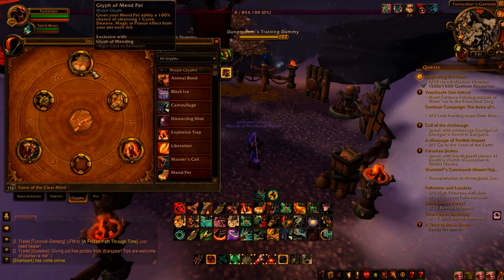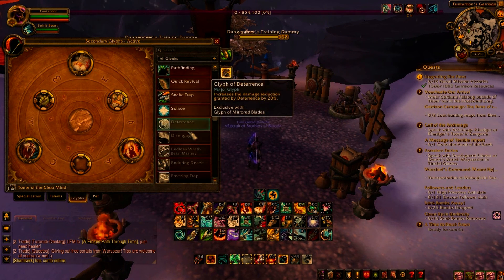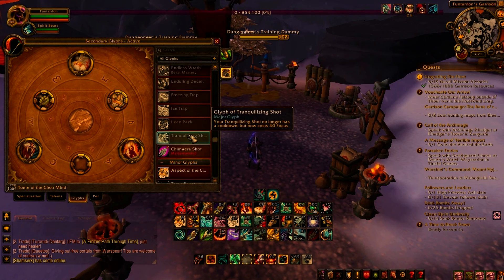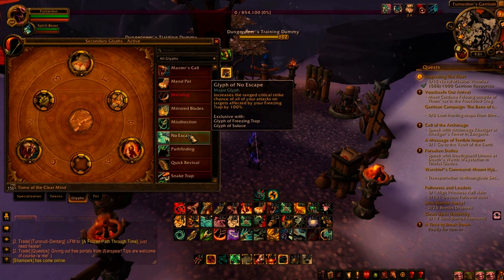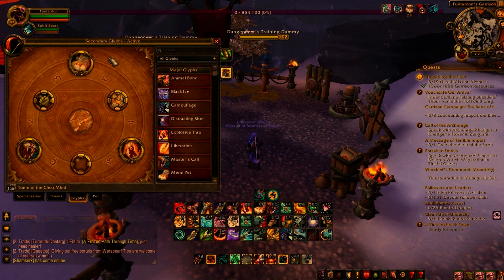For your third glyph it really depends on the comp. If you are against a mage or a hunter, go for Glyph of Mend Pet so your pet's CCs don't get broken. You can also go Glyph of Tranquilizing Shot against a priest for the purge-like effect, Glyph of Deflecting Blades against two casters, and Glyph of Animal Bond if you are with a healer for the extra healing.